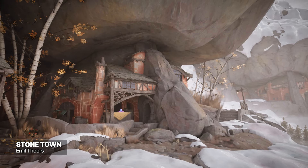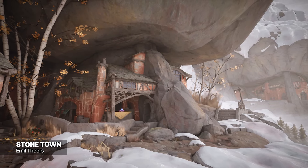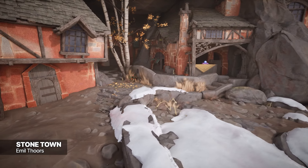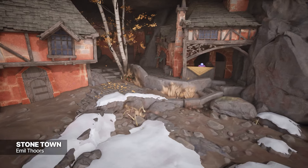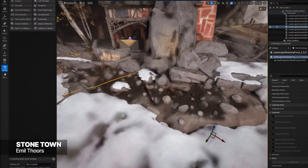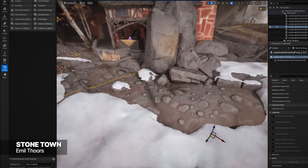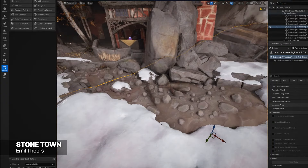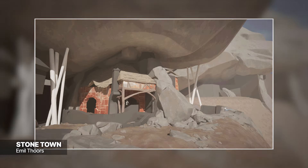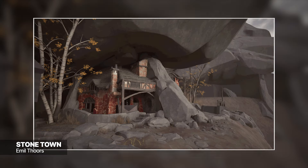Stonetown by Emil Thors is a fun 3D recreation of a concept by Joko Chen. Emil jumped into this project with a ton of ambition, tackling an outdoor concept with little experience in creating rocks — not that you could tell by the end result. Exploring features such as Nanite tessellation, this final environment is a homey, well-made piece that we hope you enjoy just as much as we did. If you'd like to see more about this project or their other work, you can do so at their ArtStation.